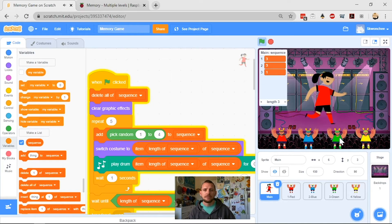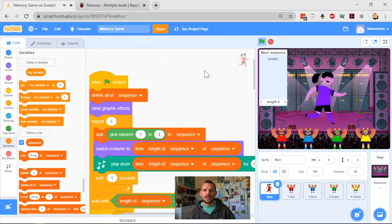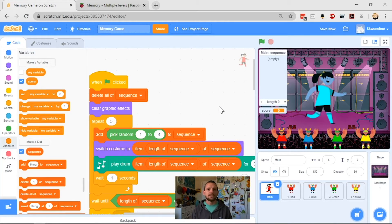We get back to our win condition that Xavier set up with the techno dancing, which is his signature move. In order to make the game get more complicated, we need a score that it keeps track of. A variable is much like an empty jar with a label on it — this one says 'score'. Anytime I need to check the score, I look at that jar. Right now it's five; later I can check again and it might be six. It's something changeable that we can refer to when we require it.